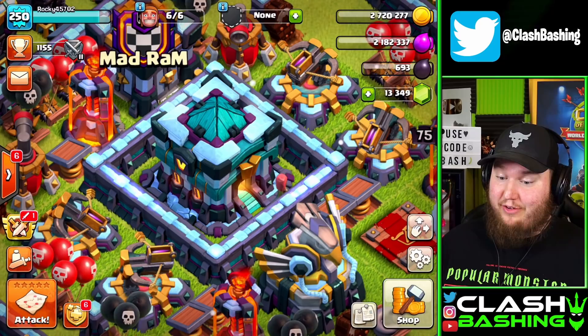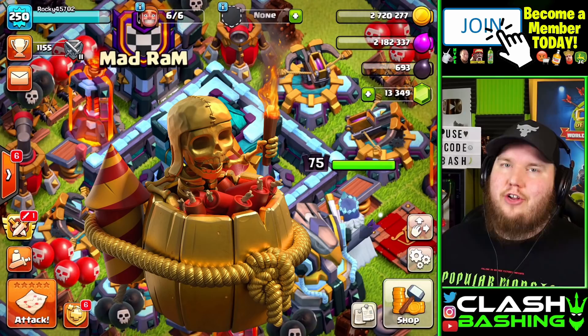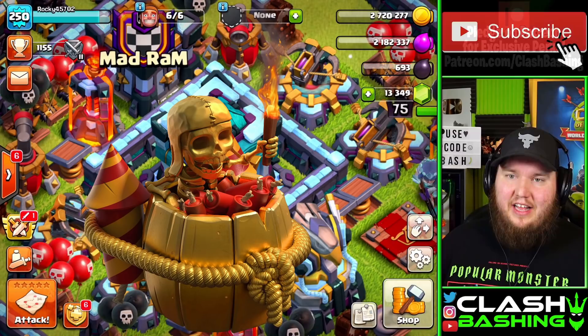This next item is a statue — a really beautiful Wall Breaker statue. Check that out. It's golden and filled up with dynamite. I'm definitely going to be buying that. Let me know in the comments if you want me to buy it. I love it — that thing is beautiful and I can't wait to have it on my base.